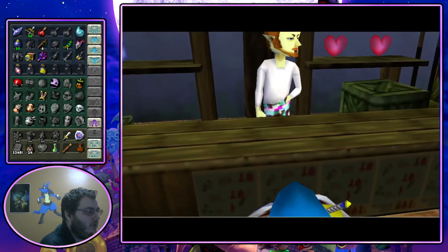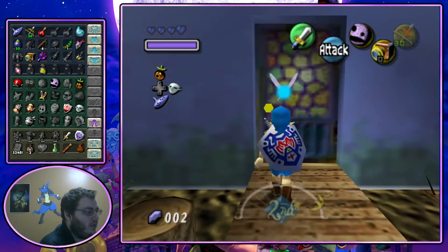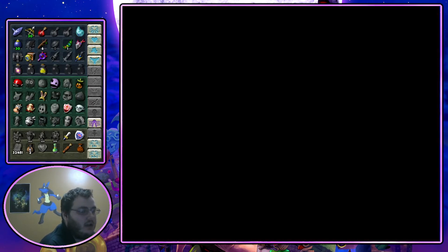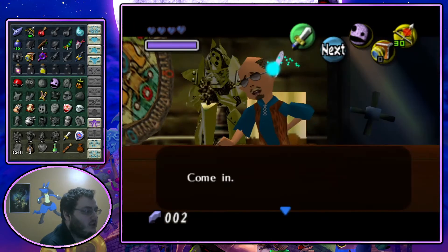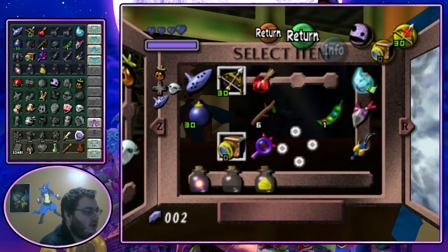Oh, it's 50 rupees. Well, we're out of money, but that's fine. We got the Mask of Truth now, so that's something. When it takes over to the third day, we can go over there and get another item. We are thinking of things that we can do. We'll sell the gold dust - this is the 200 rupee reward.